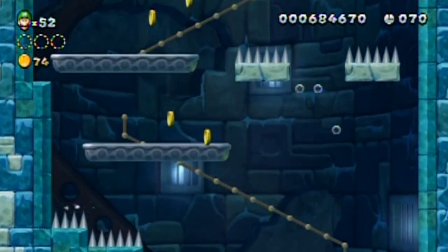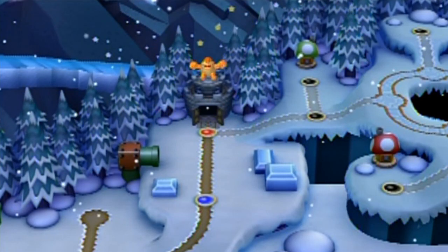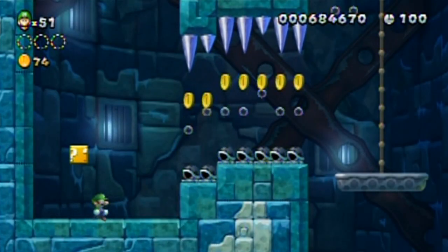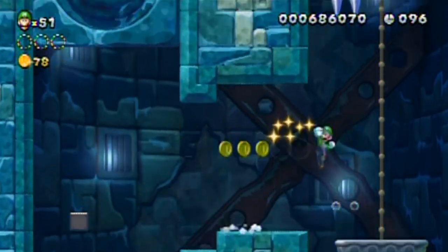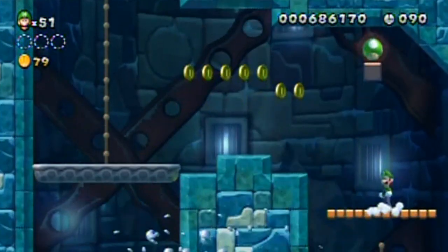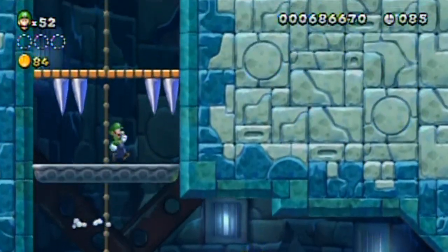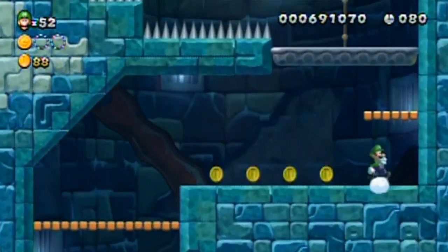I'm gonna kill myself if you don't mind — just so I can see what that other path is. I don't want to go through the level and have to come back for a star coin I could have gotten way earlier. I have 51 lives, let's take advantage of them. There was a coin indicating a 1-Up. Let's stay to the right side this time — get in there — yes! Star Coin number one. I'm glad I killed myself.